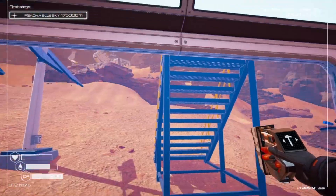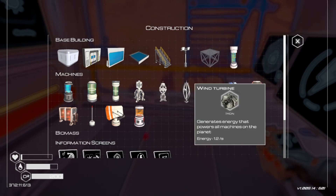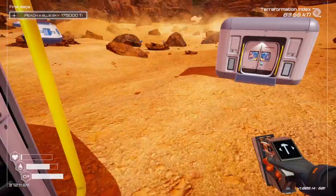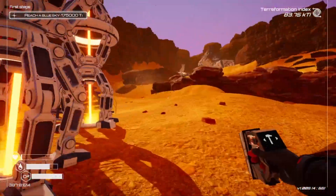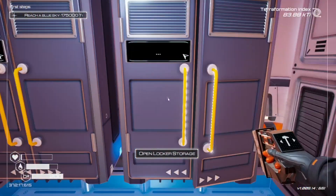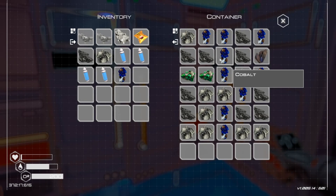I'll take that out and throw the ladder right here. I need cobalt for that — I need to go around. Now I have to go around and everything. This shit sucks, but now I can see everything in there. Alright, so cobalt.